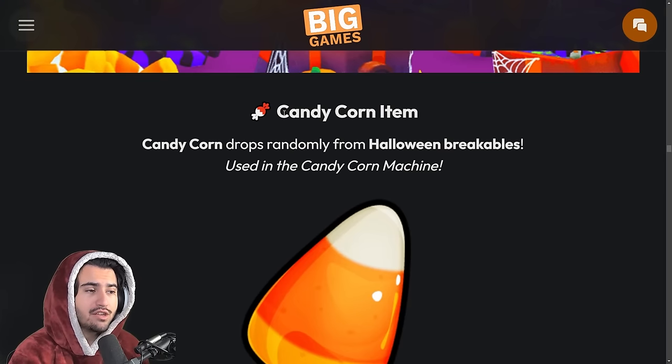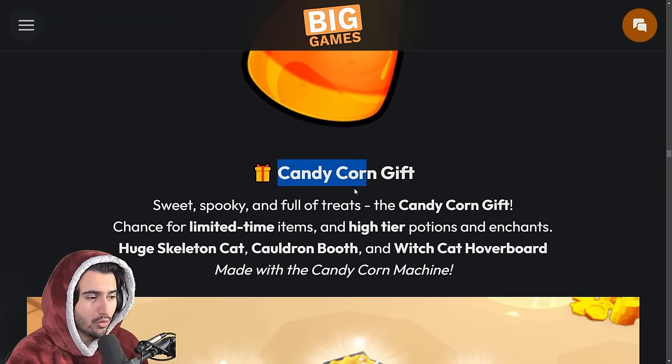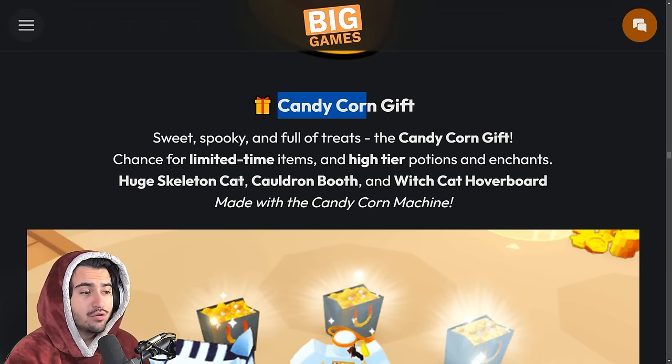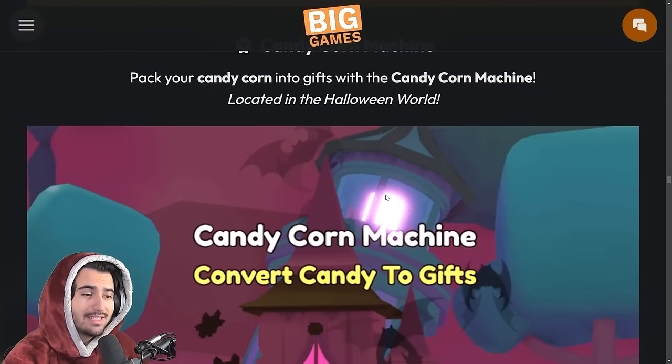Besides those candy coins, you can also get a candy corn item, which is used in the candy corn machine to create candy corn gifts. Those gifts allow you to get the huge skeleton cat, a new booth, as well as a new hoverboard — very spooky and cool.